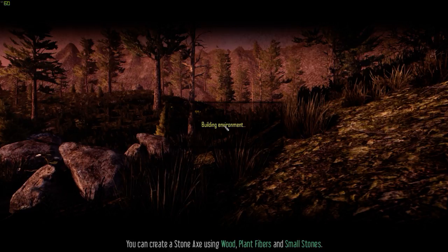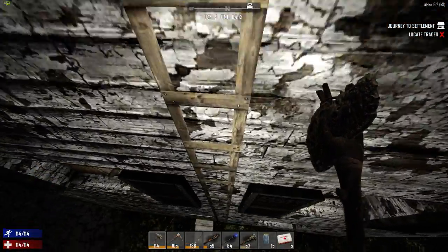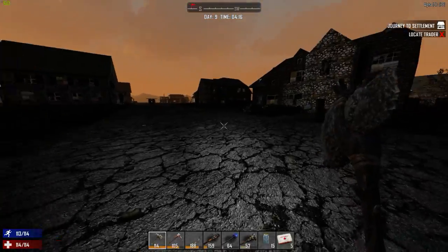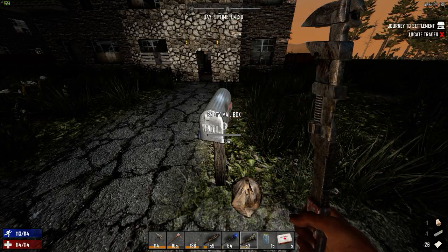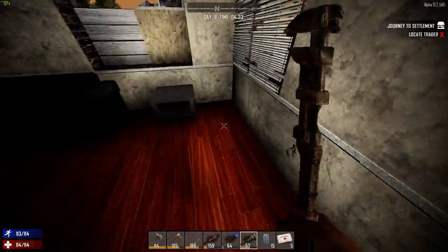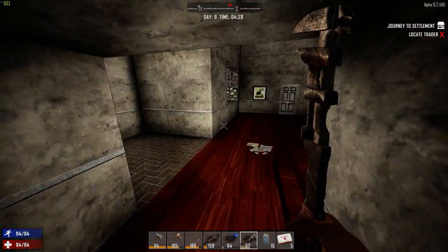Hello and welcome back to Seven Days to Die. Today I'd like to be able to get concrete on the go, which means I'm going to need mechanical parts. I want to see what gives me mechanical parts — I think chairs give mechanical parts. We are going to need a workbench, so mechanical parts are the priority.